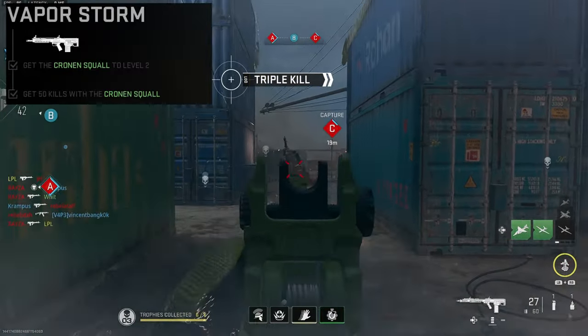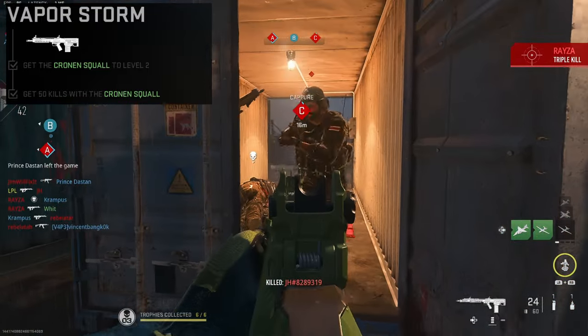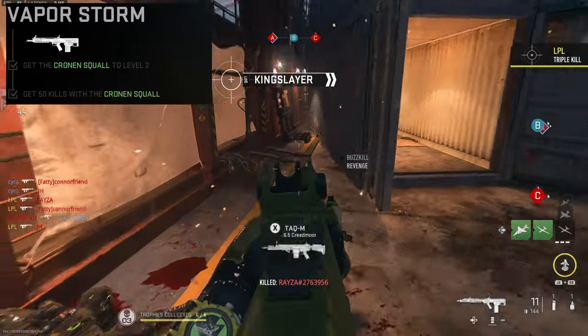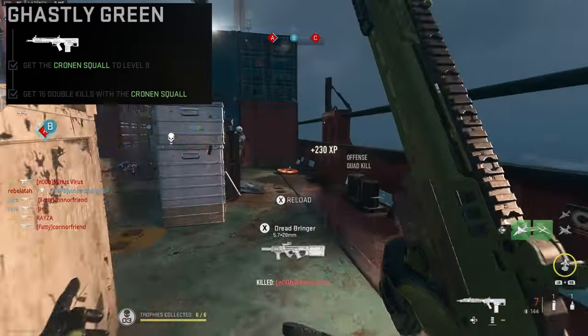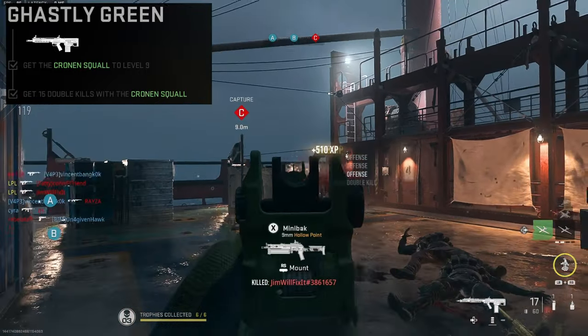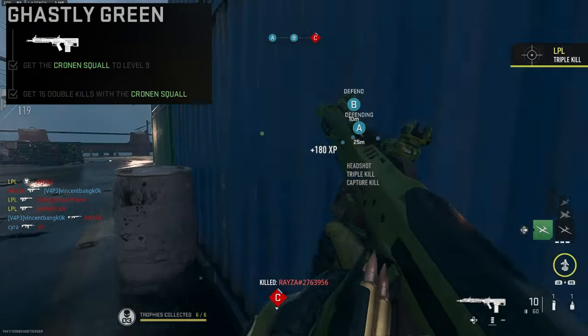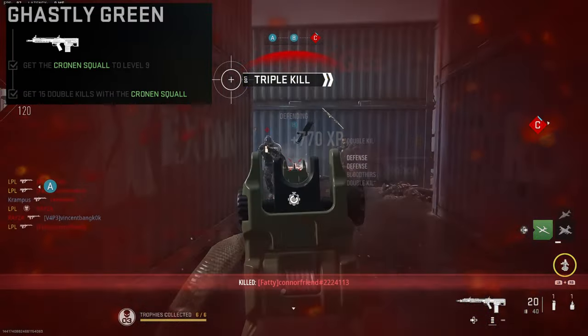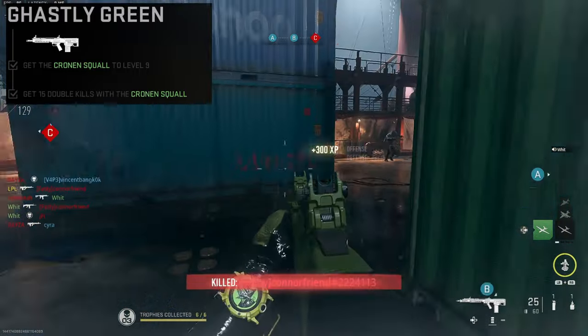The first challenge, Vapor Storm, is obviously nice and easy — get 50 kills is going to be done by leveling up the gun with no problems. The second challenge, Ghastly Green, is get 15 double kills which is going to be nice and easy on a map like shipment. My biggest bit of advice here is Quick Fix — the moment you get one kill your health is going to regenerate and allow you to take on that second fight.